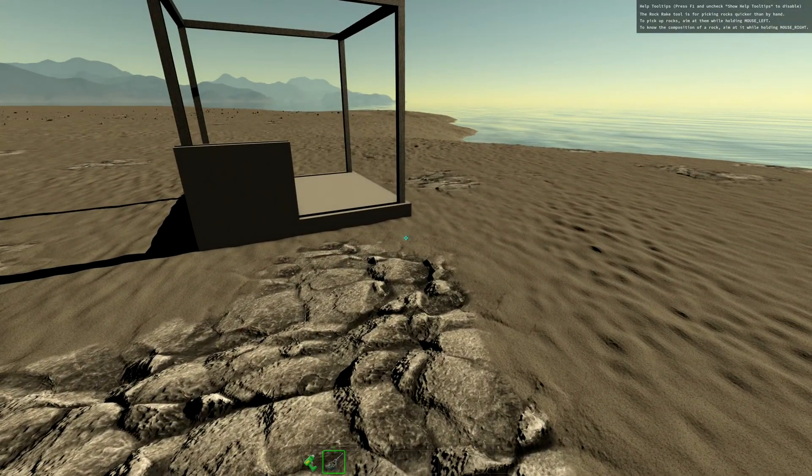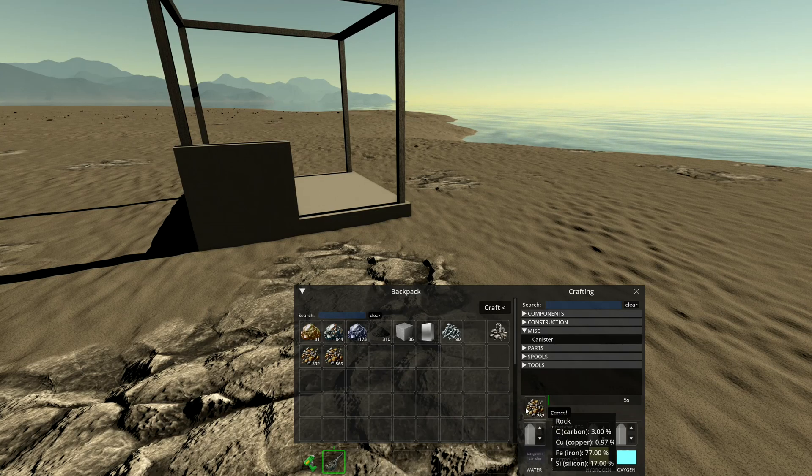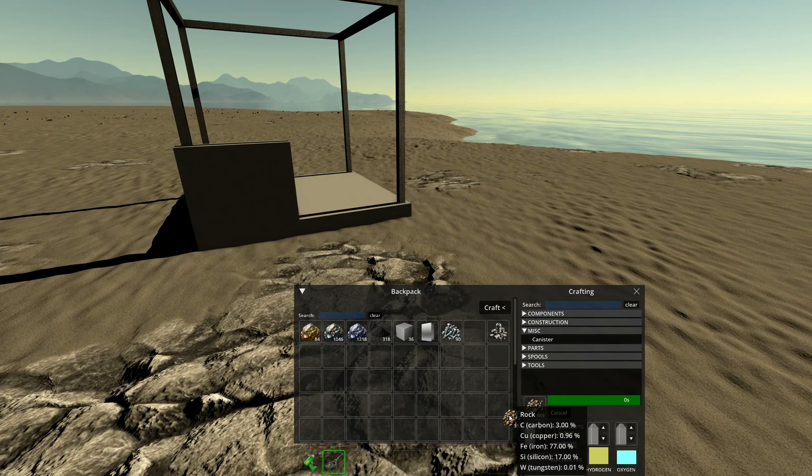We should have enough now to make a ground anchor and get this kicked off. The plan: make a ground anchor, a mining drill, a small battery, and a switch to turn on the mining drill. I might also need a container since I don't know how much inventory the mining drill itself has. I've got over a thousand silicon — a lot of silicon around here.